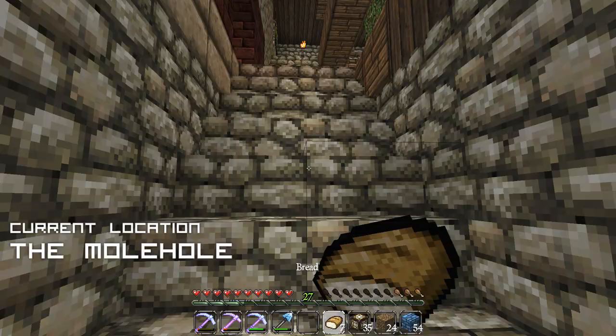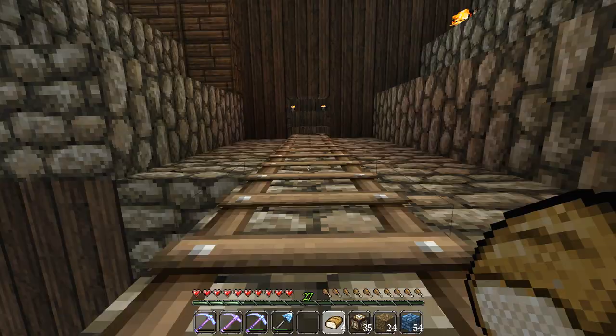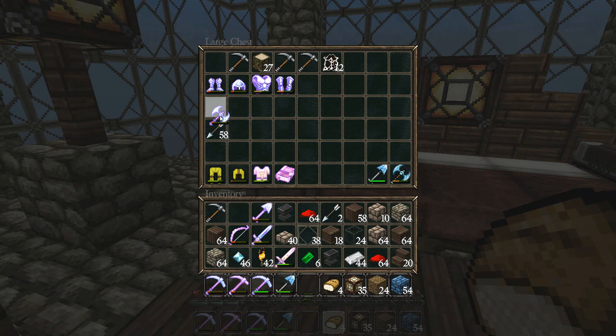Before I get going on today's episode, what I really want to do is organize the chaos of my inventory right now. Between going to the strip mine, working on the CyberDog Monument, and working on the Griswold family apartments, I've just got so much freaking stuff in my inventory right now. It's driving me crazy. I want to come up to my bedroom and sort out my life over here — drop off some of the stuff that we don't need.